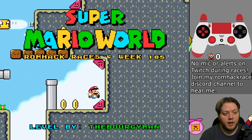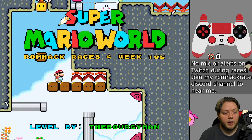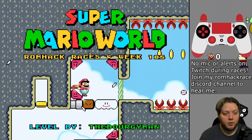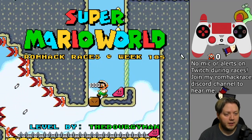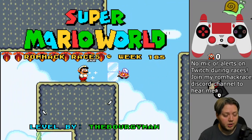Hey guys, welcome to week 185 of the Super Mario World Romhack Races. Today's level is called Seasonal Triangulation, and it's made by the Borgie Man. It's rated 4 out of 10 for difficulty, and this level makes some pretty heavy use of really interesting blocks that allow Mario to run on the ceiling. I'm not completely sure, but I think they may have been created just for this level.